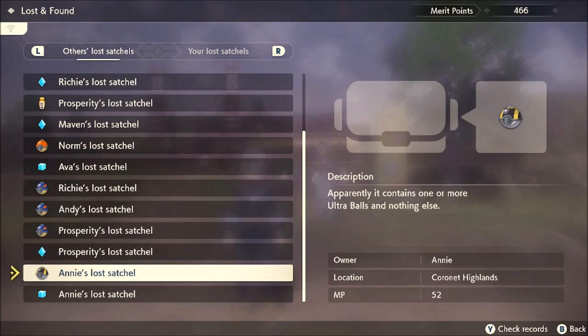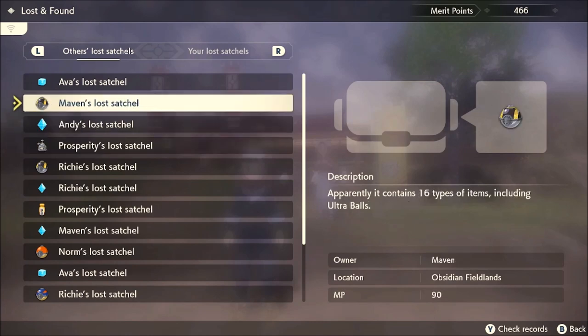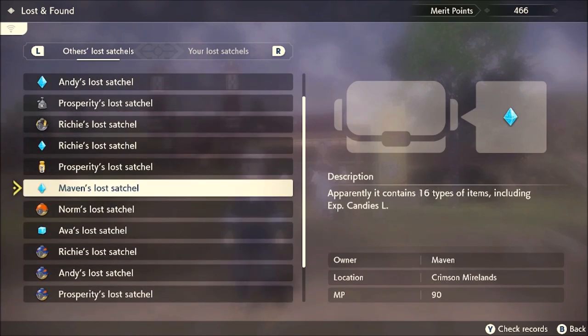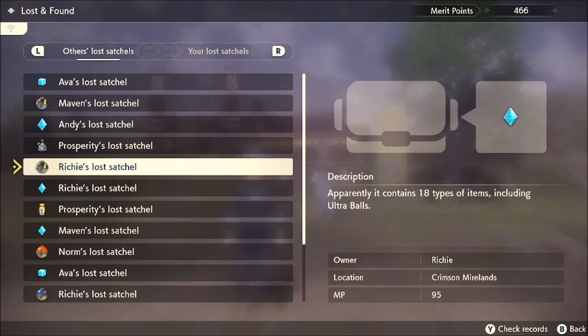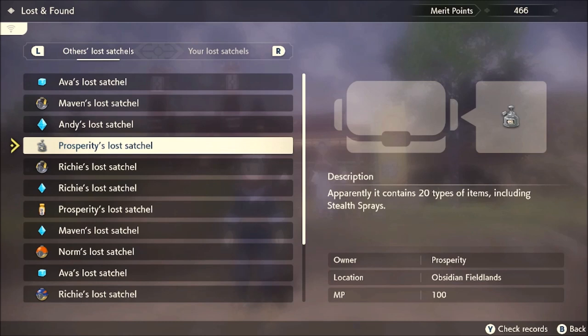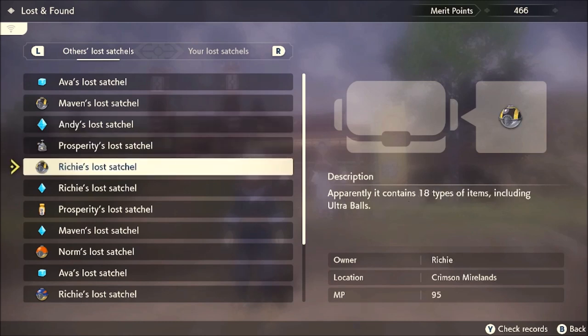You can see there is a ton of them. If you're offline, you're just going to have generic names over and over again, but if you go online it will actually have players' names. This satchel right here is in Obsidian Fieldlands and you get 77 merit points for recovering it. If you do a lot of these, they can add up pretty quick and get you to that thousand.